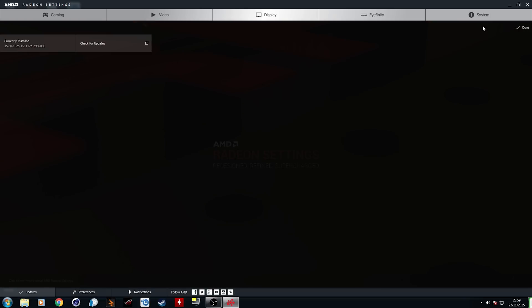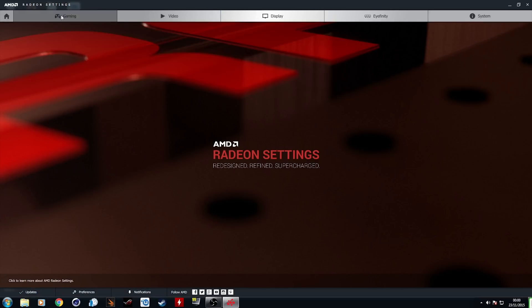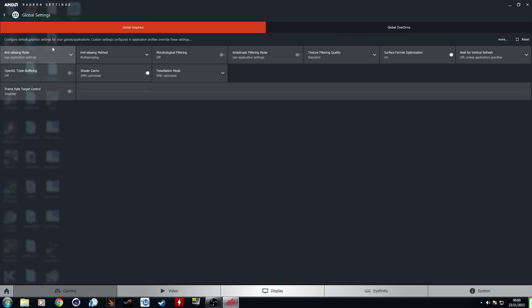Along the bottom you have things like updates, preferences, and notifications, so if you want to update your drivers easily, you can do that through the update tab, change your preferences, and also get notifications for new drivers and new AMD games — which is quite cool.